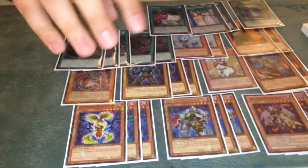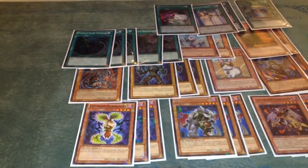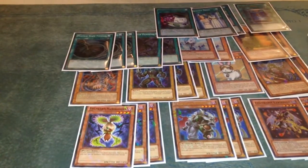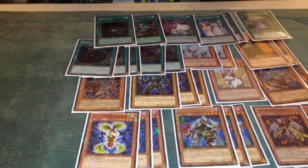One Dichotomy — that card is great because you play Plants, Warriors, Spellcasters, Thunders, Beasts, Insects, Rocks, Dragons, plus whatever you have in your extra deck. Rhoda searches Castor. Dark Hole.